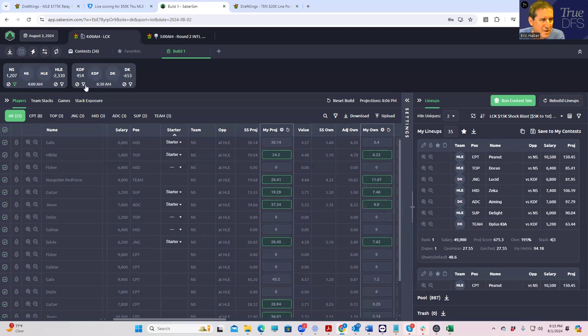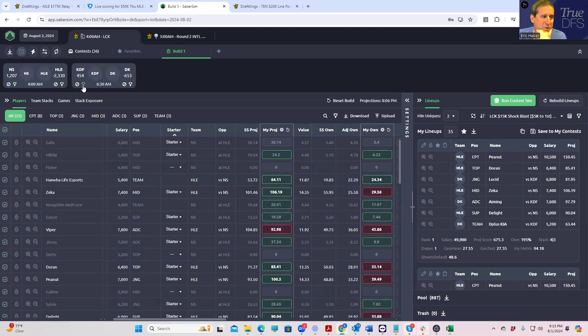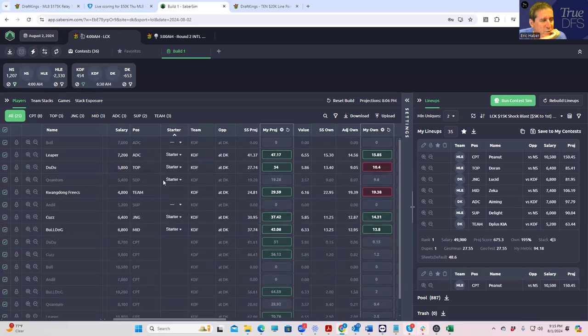You're going to get low ownership as a result — I have Calyx at around 5% ownership, Jiwu at 9%, Sylvie at 7%. All these Non-Shim guys are under 10% anyway. And when you play Calyx you're getting the extra risk of not playing at all or getting subbed out. So I'm probably going to end up just X-ing out both Calyx and Fisher from the Non-Shim lineups.